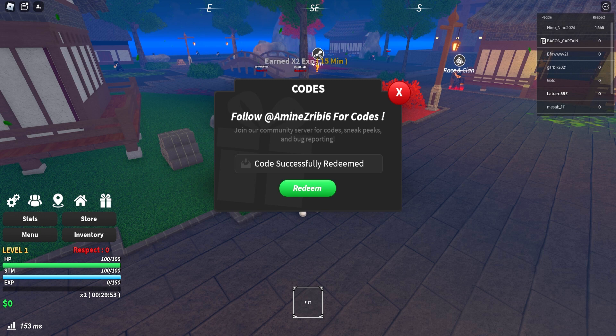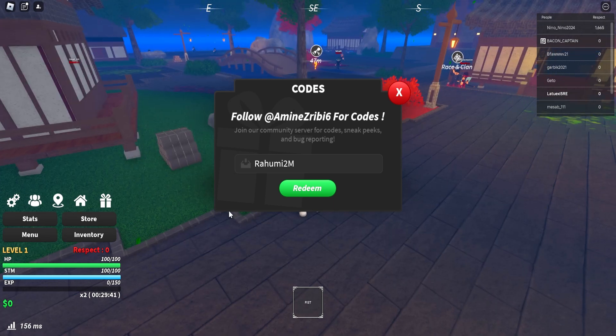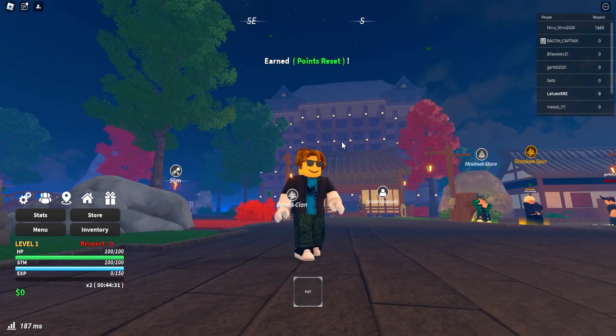Next is 'steve blocks' — this code gives you an XP boost for 50 minutes. Then use code 'rahumi' if you haven't already. Next is 'rahumi 2 million' — already redeemed that one. Then use code 'xeno' for an XP boost for 15 minutes. Finally, use code 'alpha reset' to redeem a point reset.